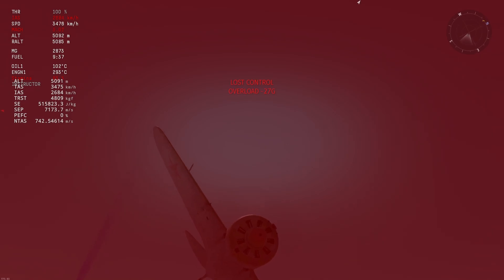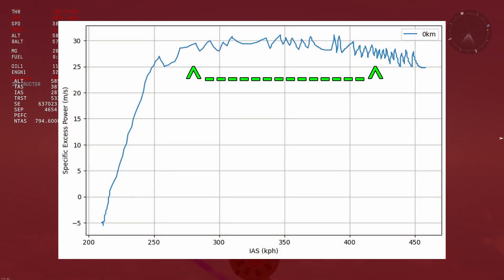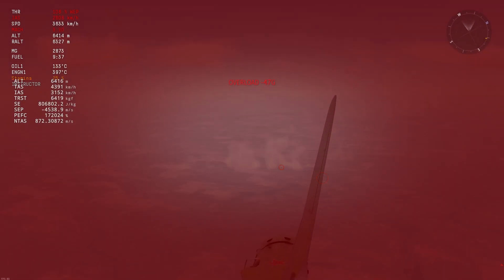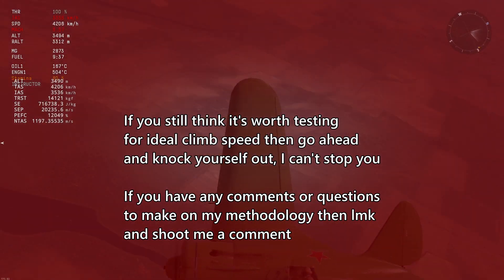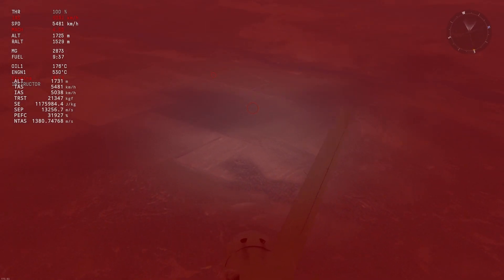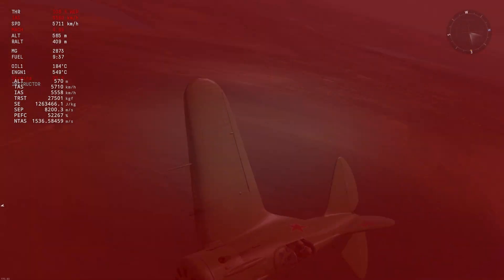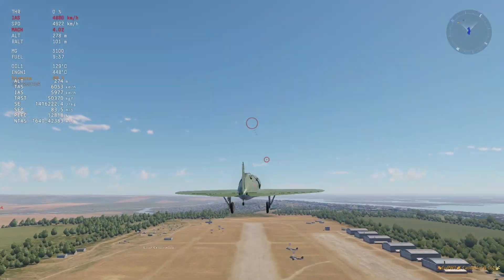So, what are the key takeaways? Mainly, that calculating for optimal climb speed is not really worth it. The graph for specific excess energy is more of a plateau rather than a single peak, so you don't lose much by climbing a bit off of the exact ideal speed. The amount of additional height gained from micromanaging speed is not that significant, and you're probably just better off AFK climbing so you can do something actually interesting while you climb into battle. There are probably more significant gains to be made by redoing these tests with manual engine controls, but I think most good pilots can make up for the slight loss in energy with better positioning and awareness, which are much more important skills.